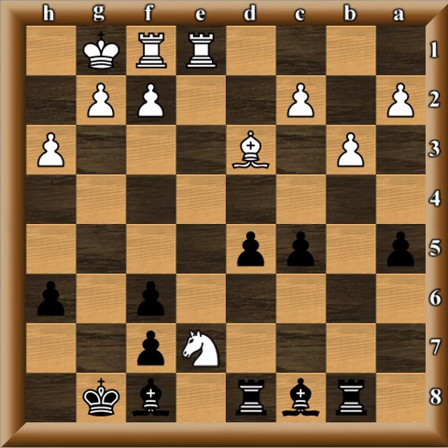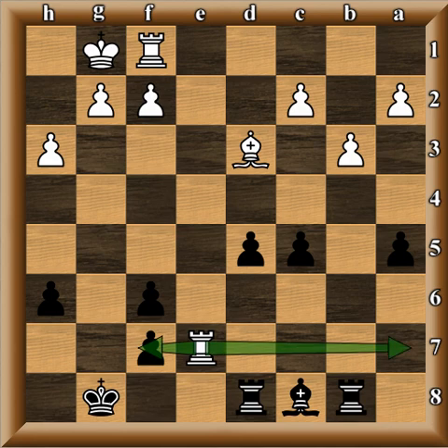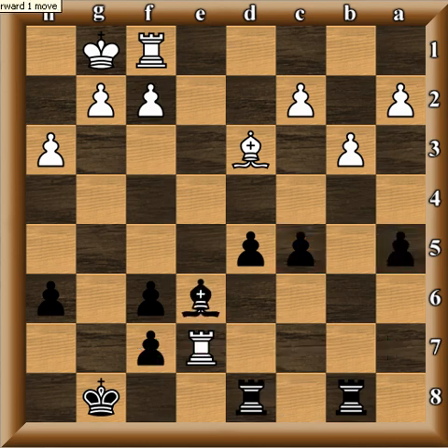Knight e7 — Adibon guarantees he will obtain the bishop pair because there's a fork. Bishop takes e7, rook comes down to the seventh rank — this is what white wants, probing and attacking the pawns. But bishop e6 is a nice move by Magnus Carlsen, preventing the doubling of rooks on the seventh rank. He kind of traps the rook behind enemy lines — that was Carlsen's idea in not playing bishop takes f5 earlier. Rook d1, and now c4.